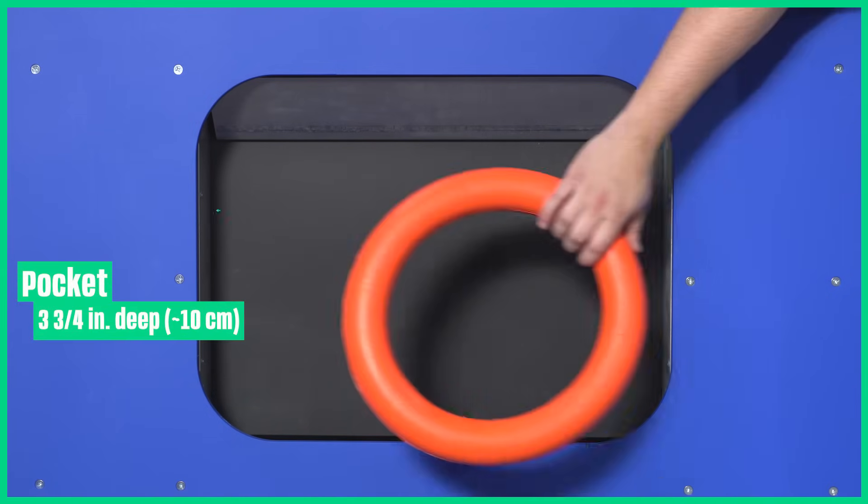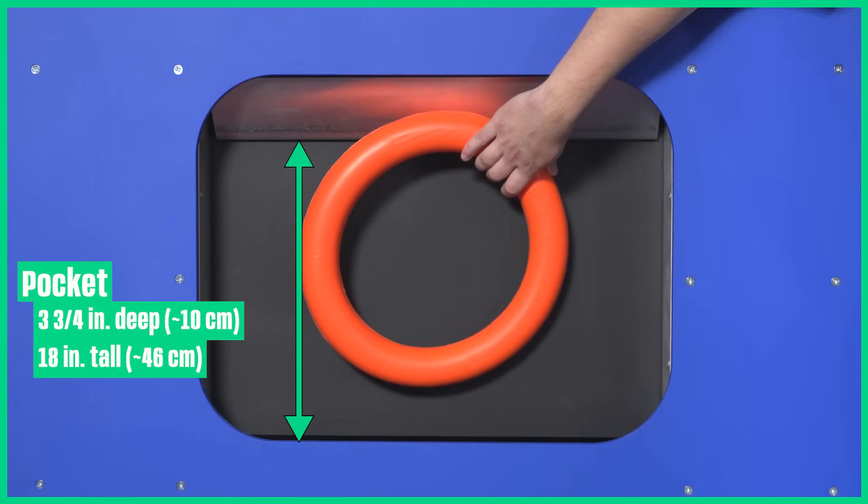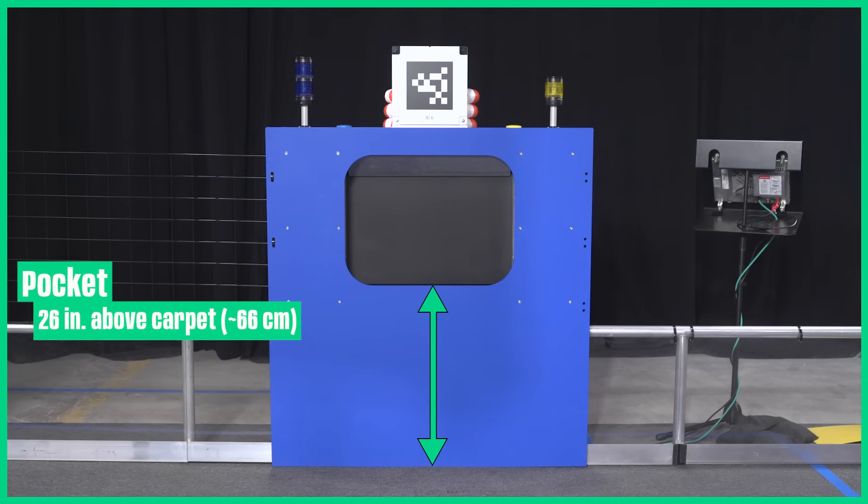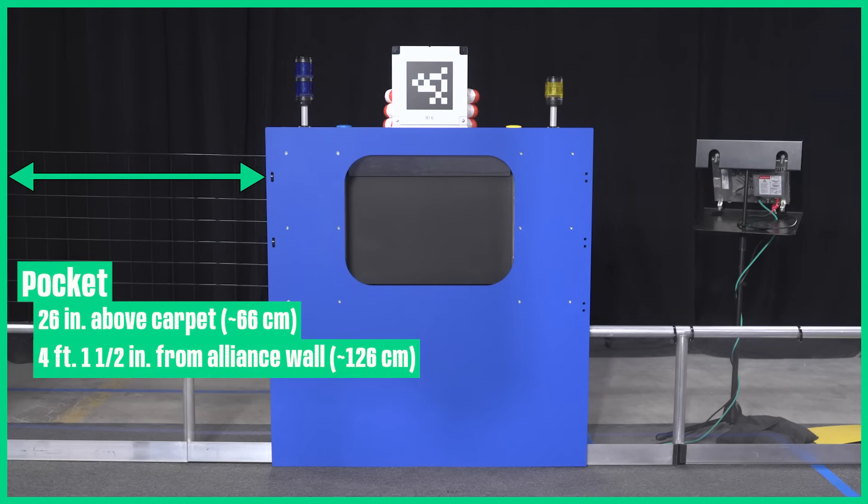The pocket is slightly deeper than three and three-quarter inches, 18 inches tall, and 24 inches wide. The bottom of the pocket is 26 inches above the carpet. The amp is four feet one and a half inches from the alliance wall.